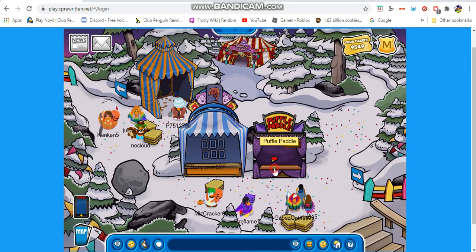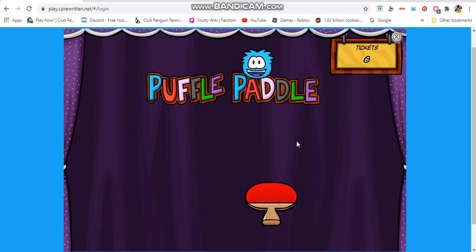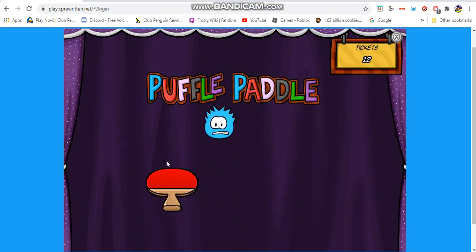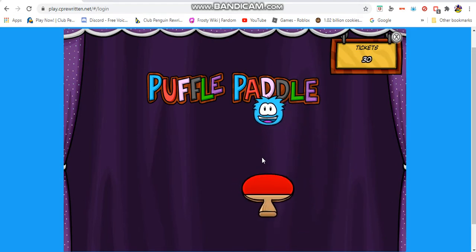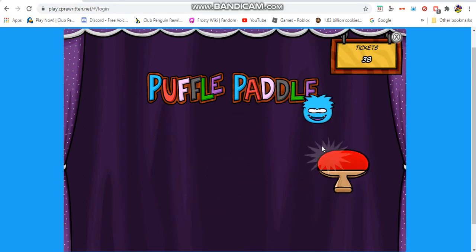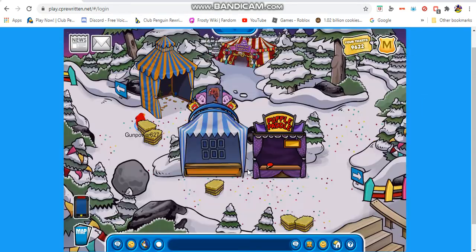You also have the purple paddle game right here. It flows down and you can bounce the puffle up and down with the paddle you're hovering. It also shows the amount of tickets. More puffles drop down as you go, and you get more tickets the more puffles you have. That's basically the main point of puffle paddle.